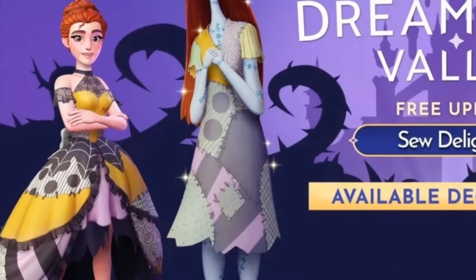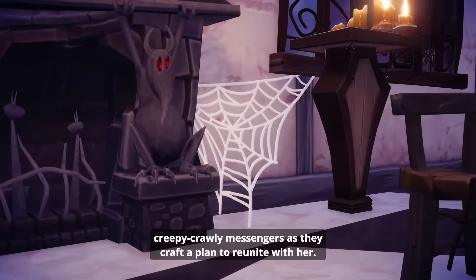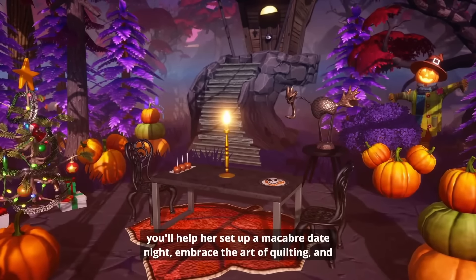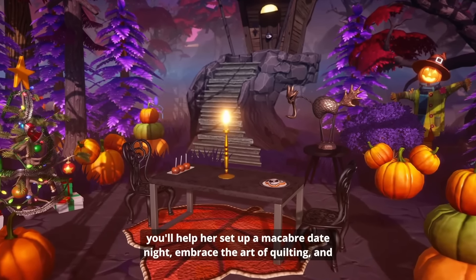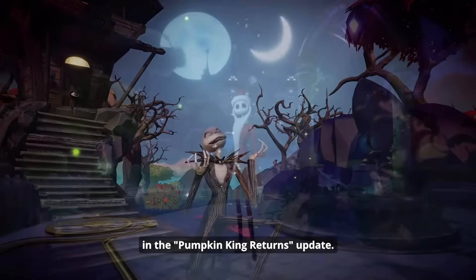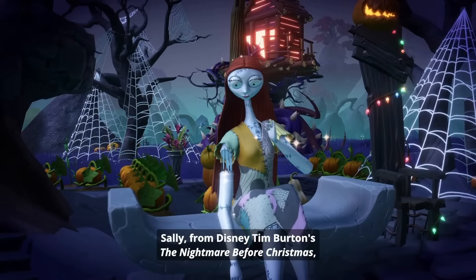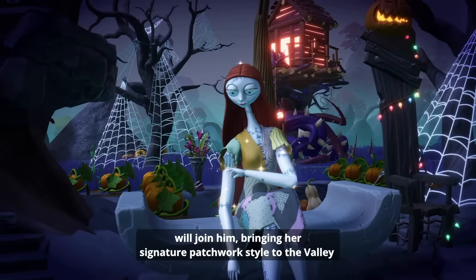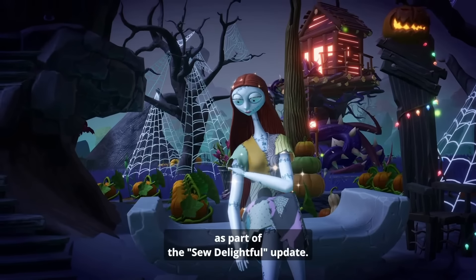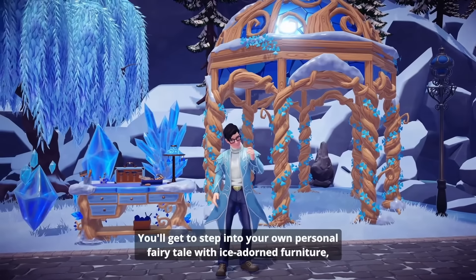Maybe we'll even get a chance to craft our own clothing items alongside Sally — just imagine the possibilities: custom outfits and unique pieces inspired by Sally's design. Maybe Daisy Duck will get in on this and we'll have some quests tied in with her. I think this could really be one of the most amazing updates we've seen in a while. To add to the excitement, we're finally getting some items from Jack's house. Fans have been waiting for this for so long, and it's a great addition for anyone who wants creepy, eerie, Halloween-type vibes year round.